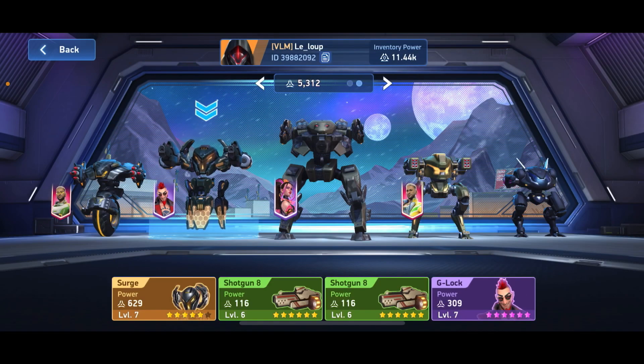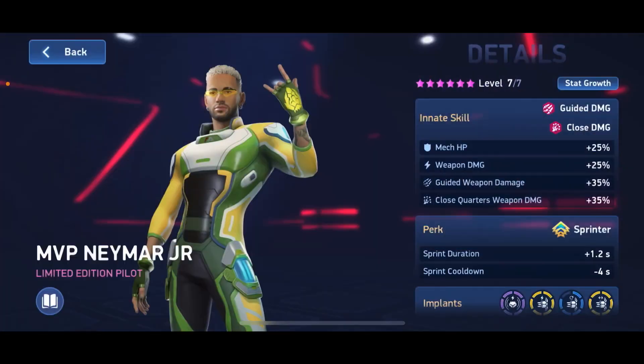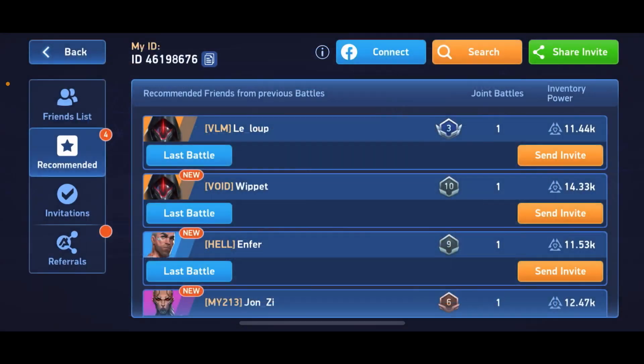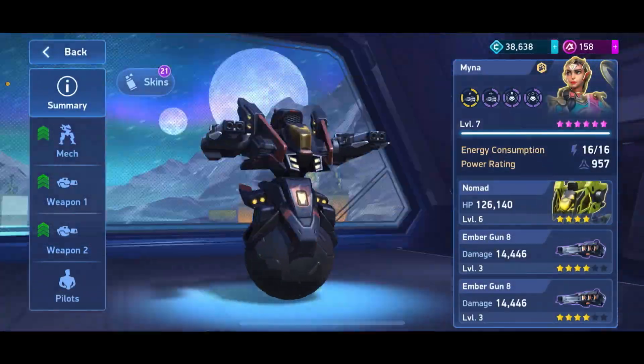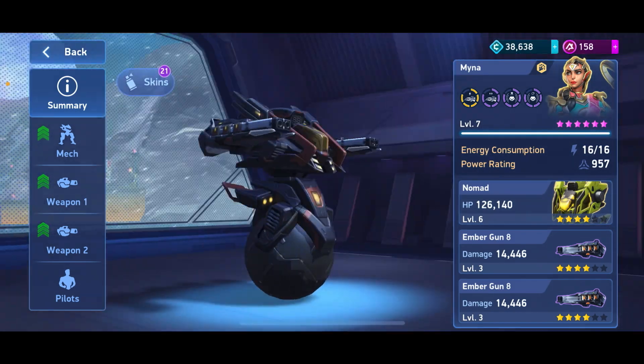Our Nomad is of course the top MVP with 17 kills. Let's check out this player's hangar to see how powerful he was. As you can see, he was tanking with a two-star Lancer and a maxed-out Kill Shot, hoping to take first place for himself — but of course our Nomad took that spot.